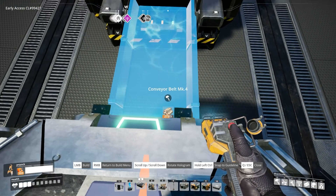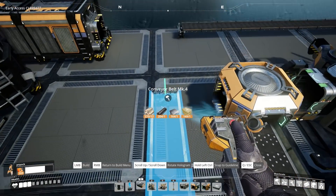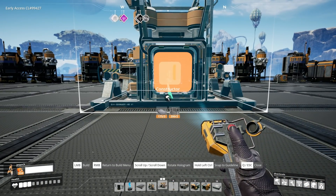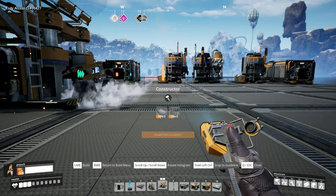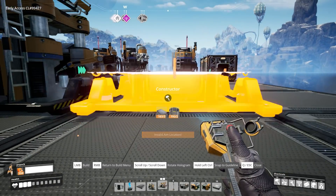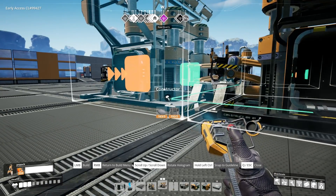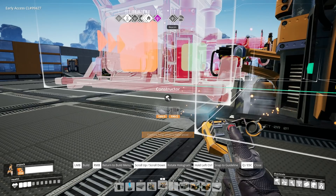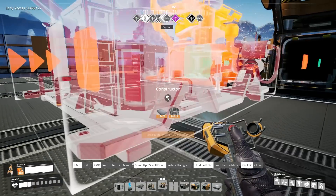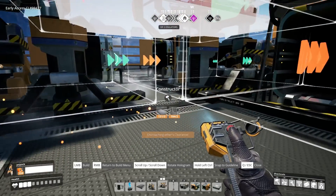It is important that this section is easy to access, so bear that in mind when placing these. Our next option is to think about all the ways in which we can make biomass. We can create biomass using leaves, carapace, organs, wood, and mycelia, so we need at least four, ideally five, different constructors to cover each item. If you're collecting a lot of wood and leaves it could be ideal to add a couple more constructors to avoid bottlenecking, giving you two constructor lines for those particular items.